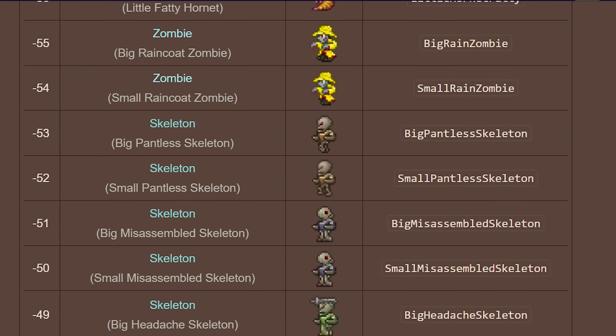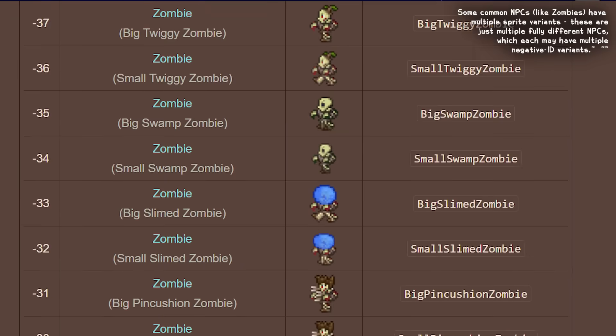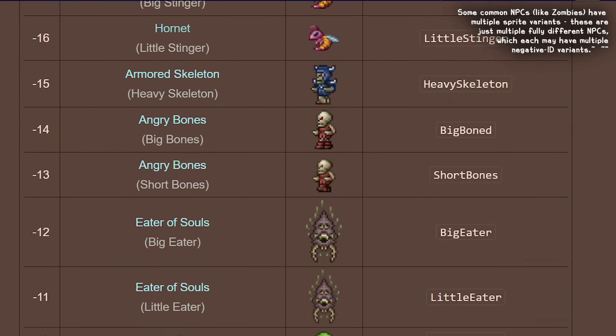In total, there are 65 of these NPC variants — all size, stat, and/or color-scaled versions of their original counterparts — all assigned to negative IDs, presumably for easier development.